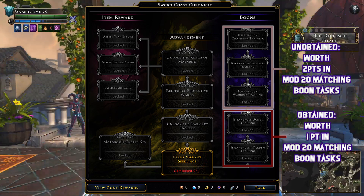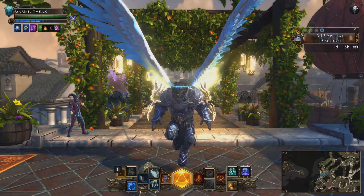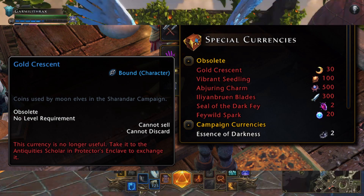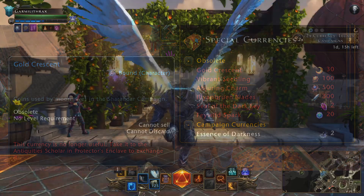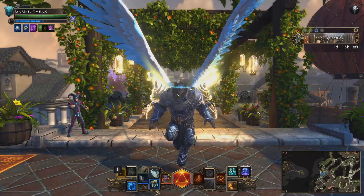Also, all currency used in the old Sharandar campaign will become obsolete. This will be shown in an obsolete category in the Riches tab. You will be able to exchange these with the Antiquities Scholar in Protector's Enclave, hopefully for usable currency in the new campaign.